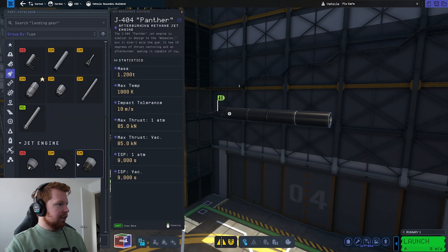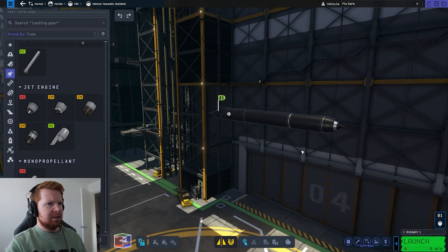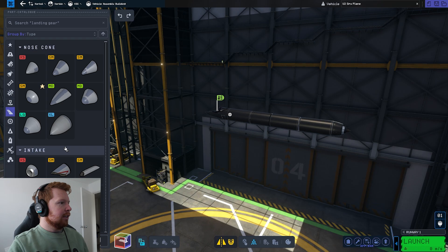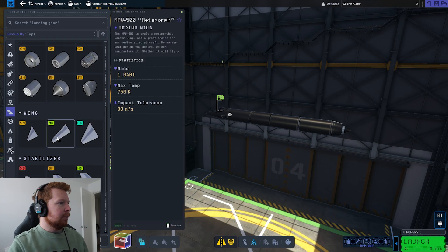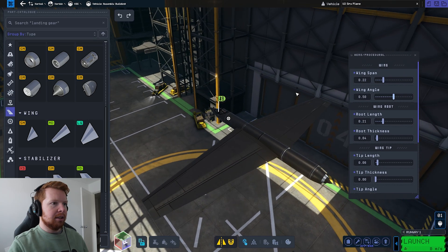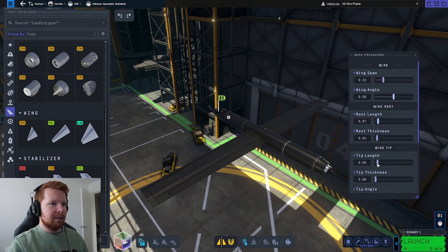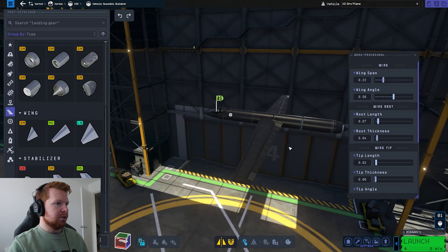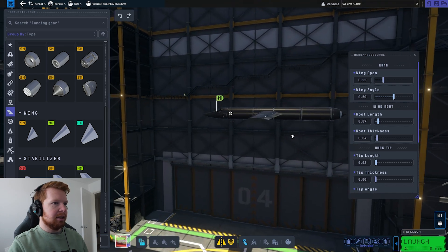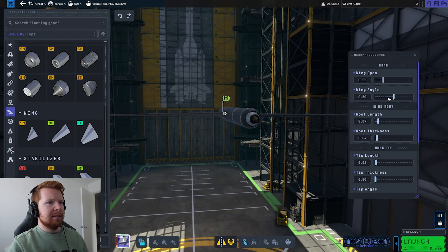Right, engines — jet engines. We want probably this one. Is that the closest-ish? Okay, now aerodynamics, let's build a wing. The reason why I want to build a U-2 is because of this cool little wing designer where you can basically make custom wing shapes, because you wouldn't be able to make a wing like this on the old KSP, and I think that's pretty cool.